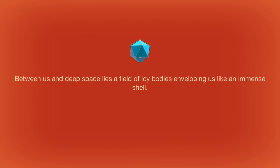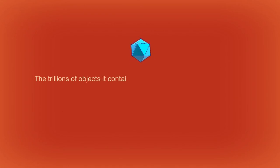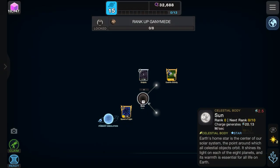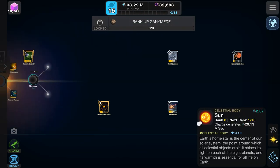Between us and deep space lies a field of icy bodies — the Oort Cloud. Like an immense shell, the trillions of objects it contains confirm my computer abilities; I'll do my best to grasp and model the dynamics of this confounding region. Objective 15: observe the Oort Cloud. No surprises there. On level 15 now — there can't be much left surely.